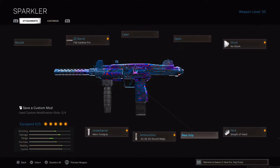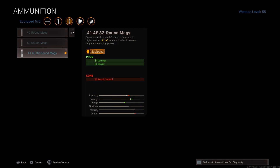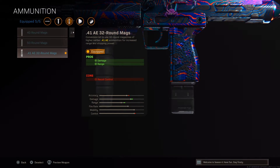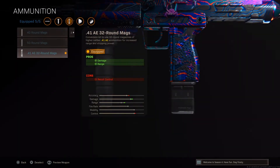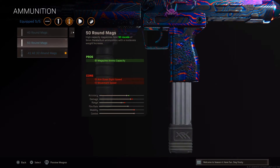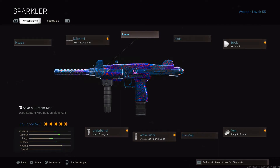Alright boys, all in all this class setup is pretty decent. If I could change one thing it would be the .41 AE mag — it does have more damage and range, but it's only a 30-round mag, so if it were me I'd swap it out for a larger mag. Other than that, this is a pretty solid class setup. Zeus, thank you so much for the recommendation — I really like this gun. Let's try out the other class setup.